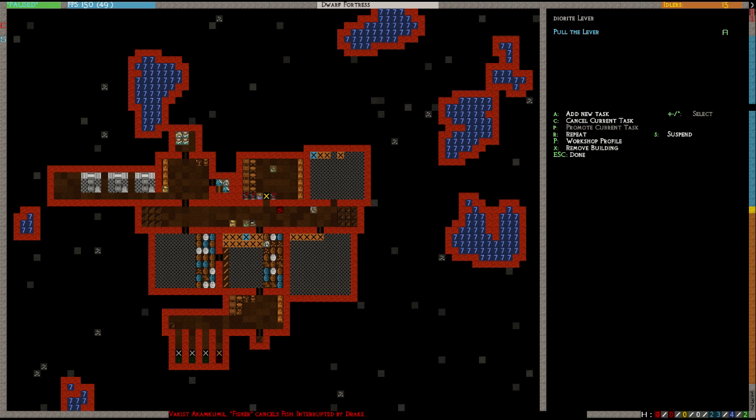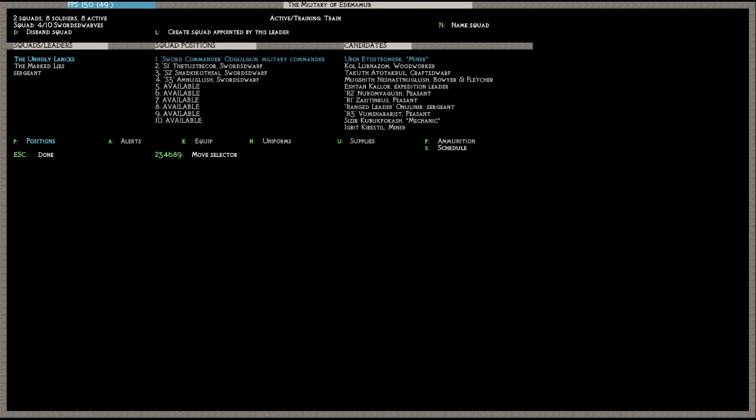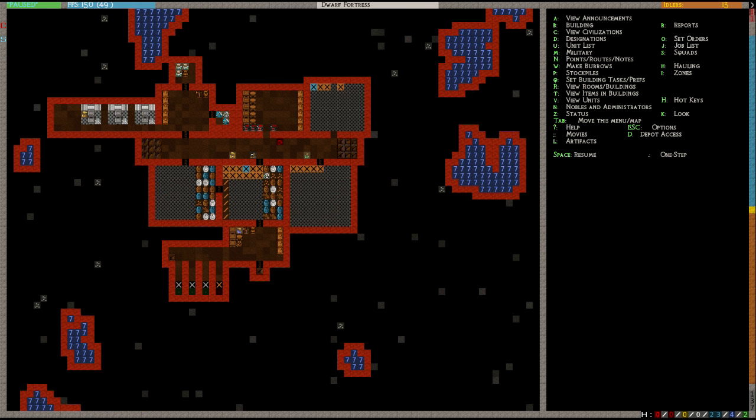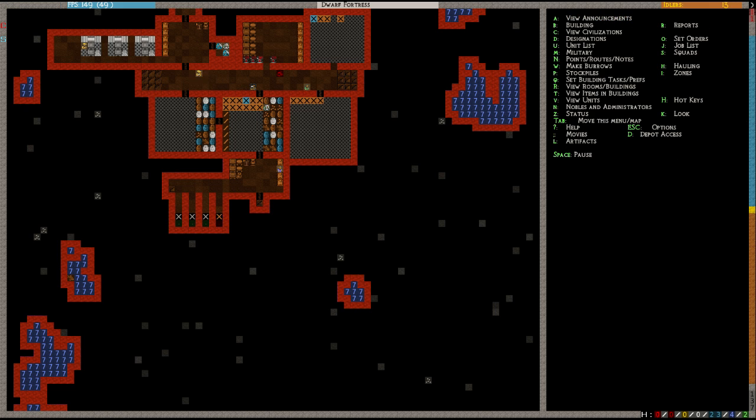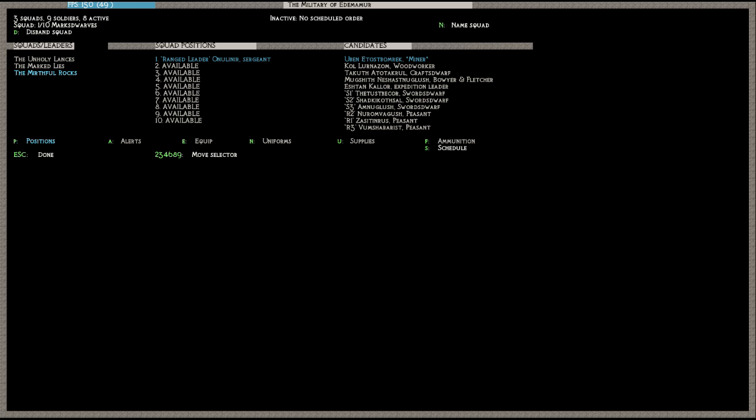Let's stop the lever and start working on the ranged military. Ranged squads are their own little beasts with their own problems. I've already got their uniform set up — crossbow, which is the same as the melee dwarves except they have an iron crossbow as their weapon, no shield, and I gave them cloaks. Ranged leader is the leader — don't dare replace him. Now, there are a couple of different ways to train your ranged dwarves: number one, make them hunters, let them go out and do their thing, and they'll raise their skills with that.